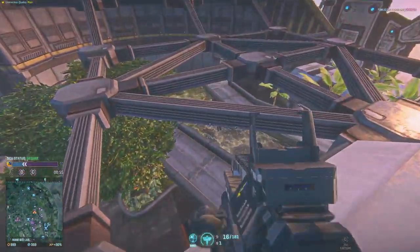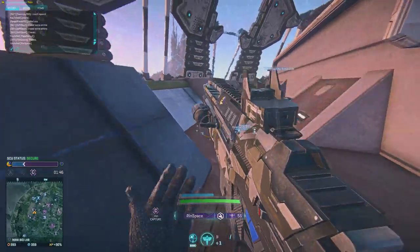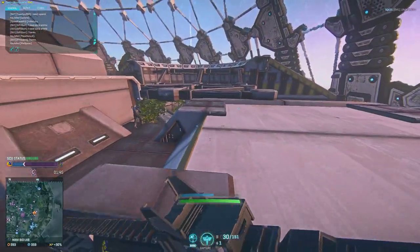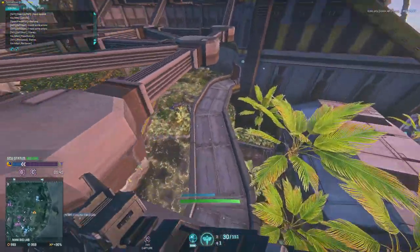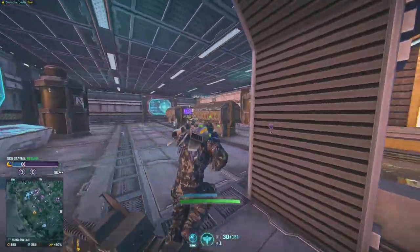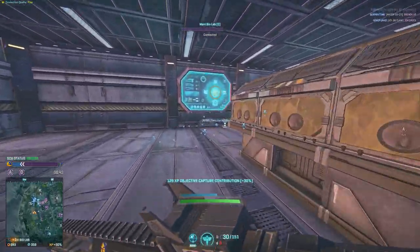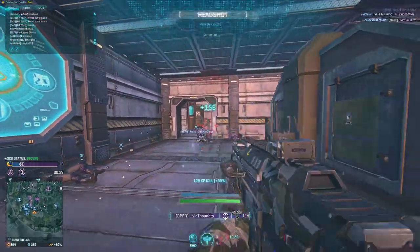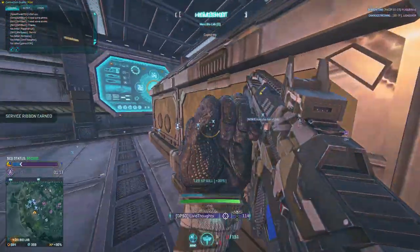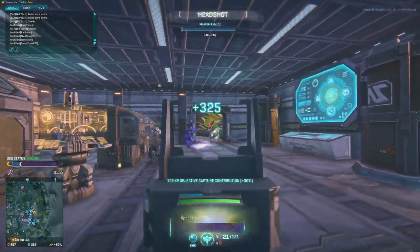If the GD7F were to be explained in a short sentence, that sentence would read: the mag-dump weapon of the New Conglomerate. This is the fastest firing NC carbine of the bunch, bringing a blitzing 845 rounds per minute to the table — the go-to weapon if you favor rate of fire over damage per bullet. Don't let the rate of fire fool you though; trigger discipline is a must, as it is far too easy to dump the majority of your magazine into one target.